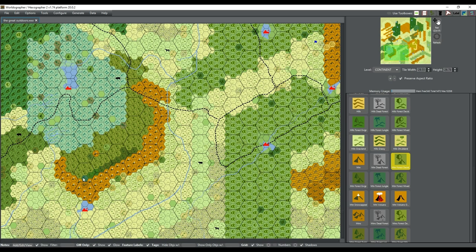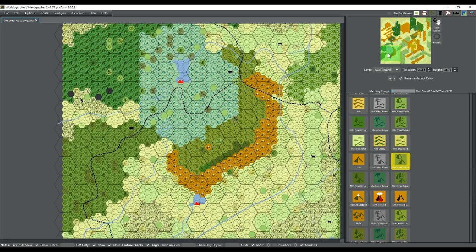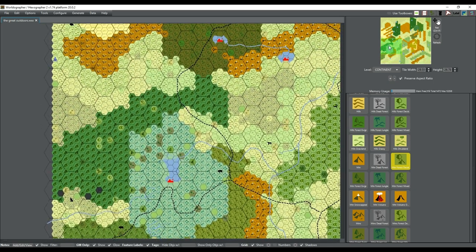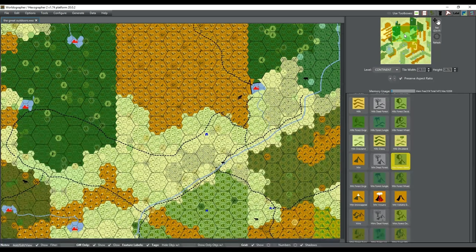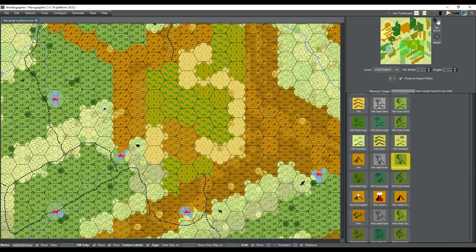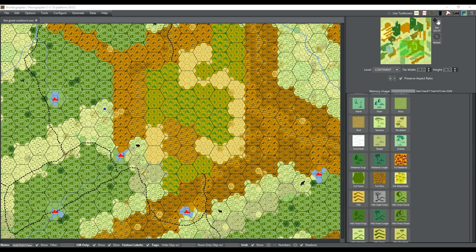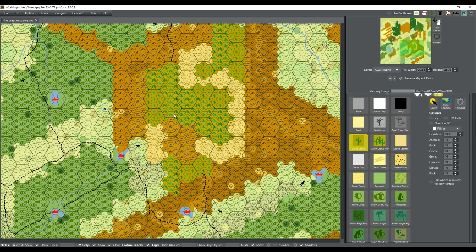I like to try to keep the different forests using different icons — try to keep them a little bit different, especially when they're really close to each other like this. It's good that the tool has a couple different ways to simulate forest with the tokens. I find that really handy to break things up a little bit. You want a good selection of terrain.